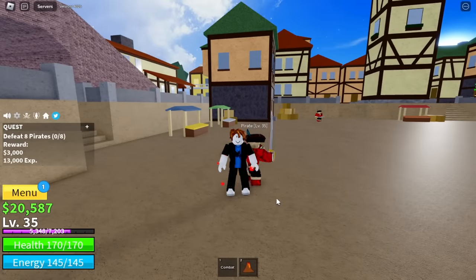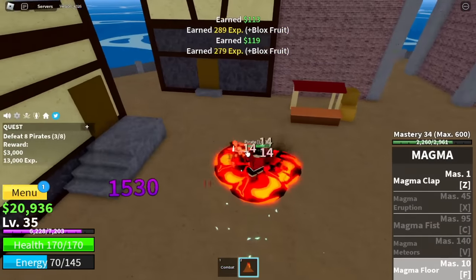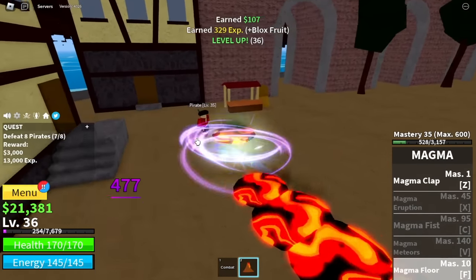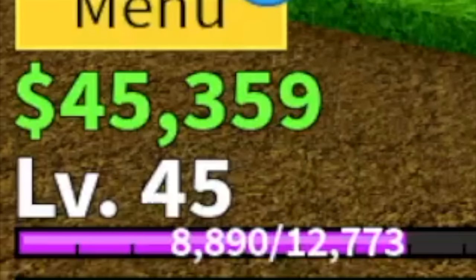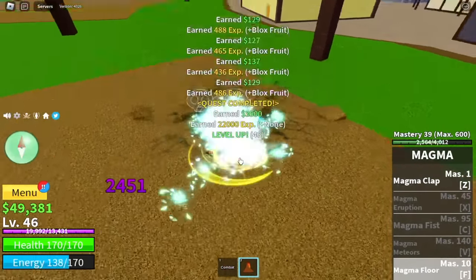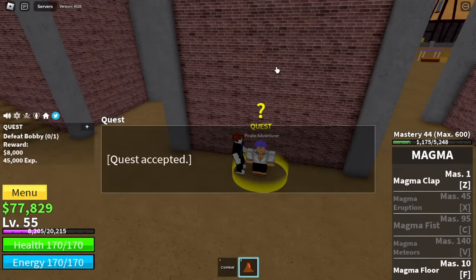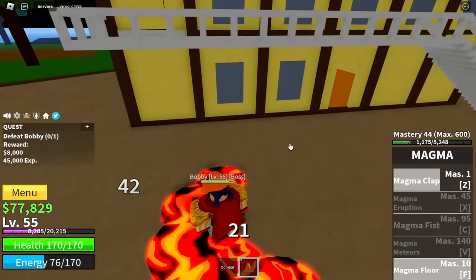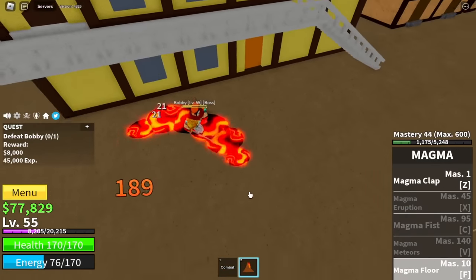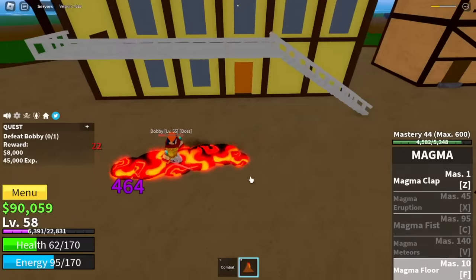At this level, Logia or Elemental is in effect, so it's very easy to defeat them. My technique is to defeat one enemy at a time so there won't be any idle moments — just keep on defeating pirates without waiting for them to spawn. At level 45, same strategy, Elemental is in effect with the Brutes. Level 55, Bobby the Clown — this boss has Haki, but with our powerful Walk Strat, even if he uses his skill, we won't take damage. Next, server hop until you reach level 60, then head to the desert.